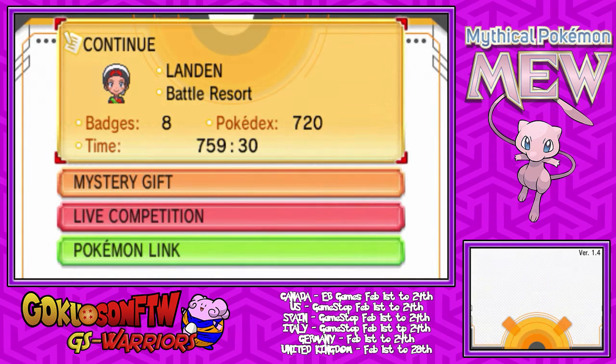Before you actually go into your game, you have to go to EB Games or GameStop and pick up a code there. It'll be on the little Mew event card. Just go up to the desk, ask the man who's working there for one. He'll give it to you for free, and then you can go into your game.